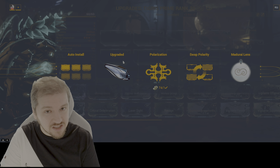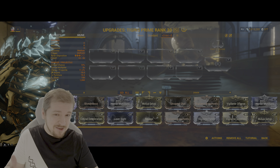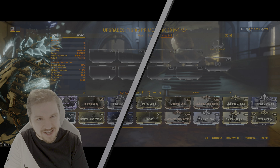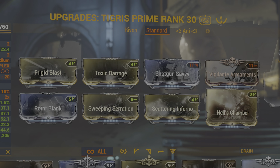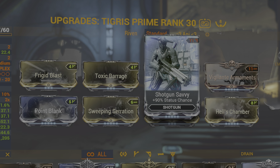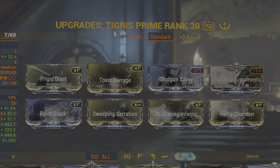You want to see the best primary weapons in the game? I got your back — check the cards right now. But let's say you're more of my kind of player and you still want to build this one. Here's an introductory level setup: damage with Point Blank, multi-shot with Hell's Chamber and Vigilante Armaments, no critical chance, no critical damage. Instead, we're going for a status build. More status chance with Shotgun Savvy. You also got Sweeping Serration on this one, Scattering Inferno, Frigid Blast, and Toxic Barrage.